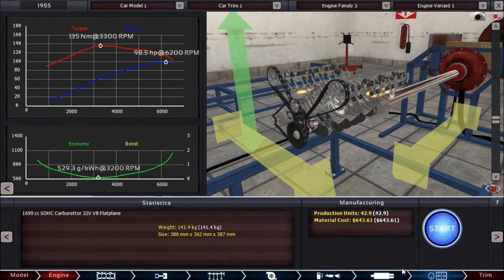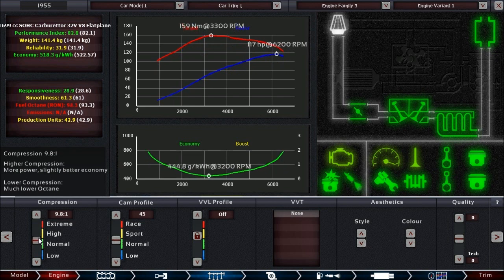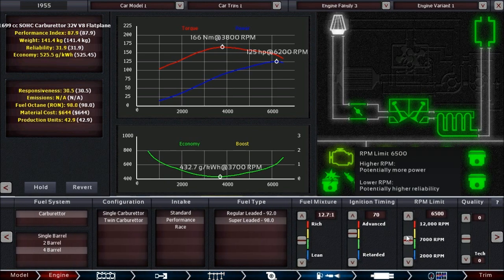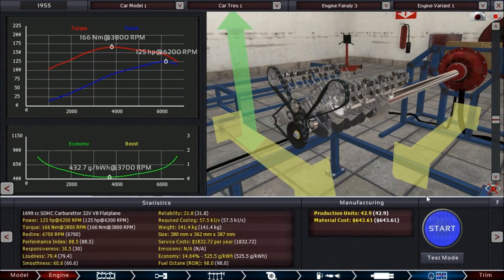Let's test the engine — 98 horsepower initially, but we have plenty of fuel octane headroom. After adjusting, we're at 125 horsepower, looking good. We can also raise the rev limiter a bit. This concludes the first engine build straight out of the box — we'll use this one first and iterate toward a workable build.